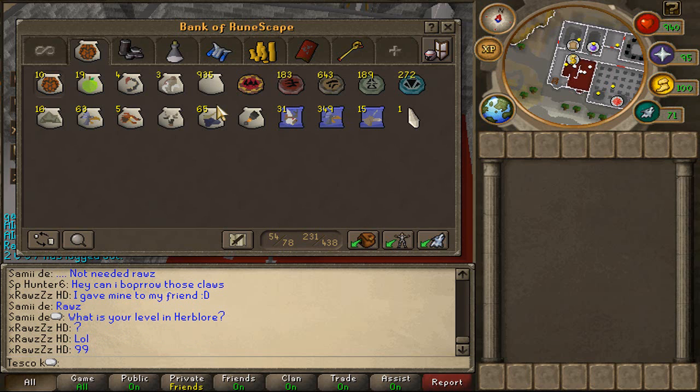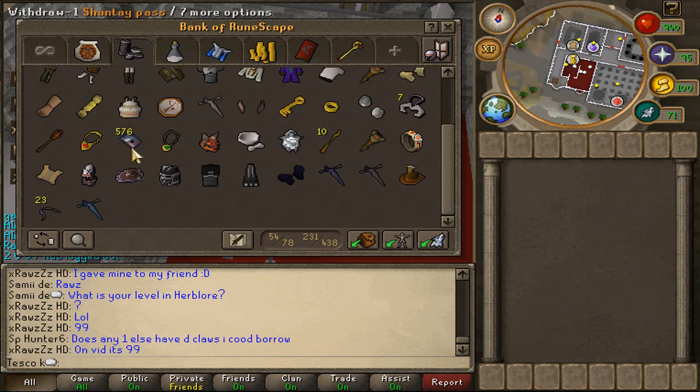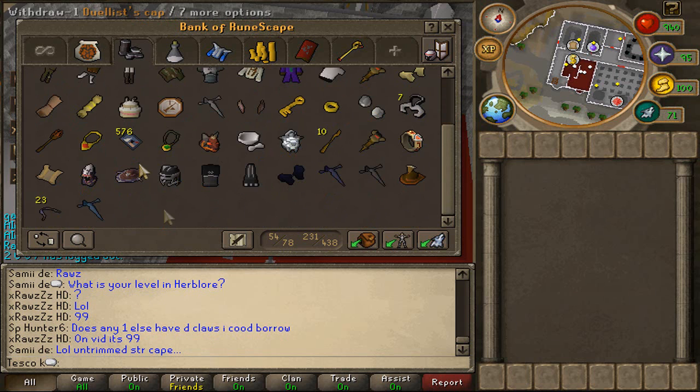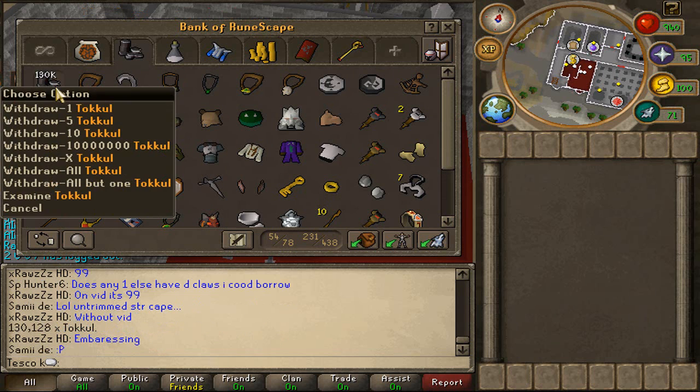I don't risk much — well, I risk about 4mil, but not like all the band or some crap. Next tab, this is a random tab — basically all my quests, items and defenders. So yeah, 130k total, whatever.